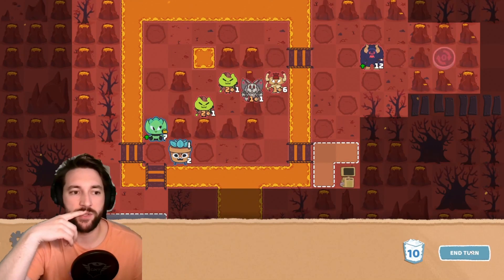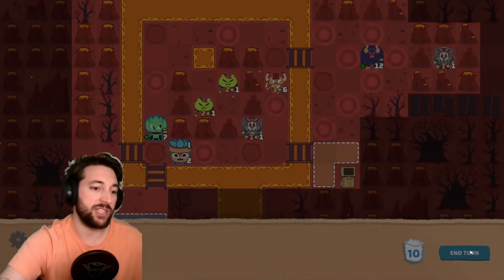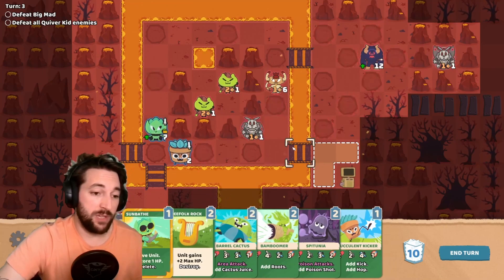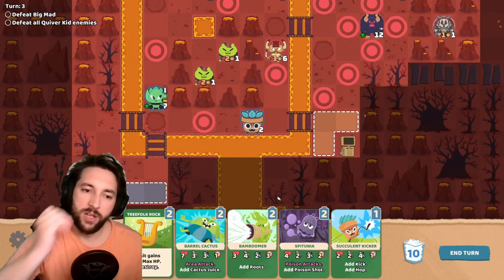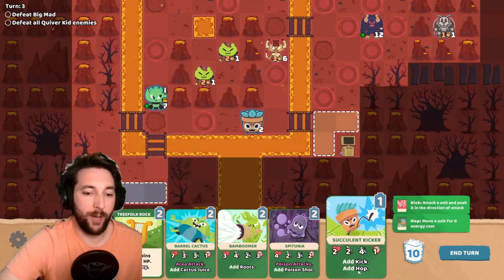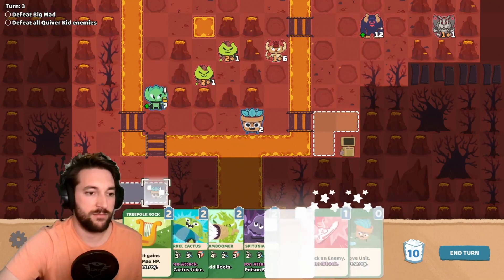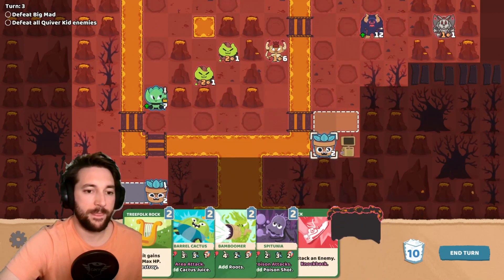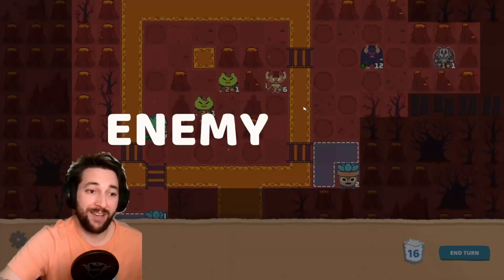I'm guessing the flying dude's going to come in closer so we can take him out. What's good is that he is really weak. Two extra HP would be really nice. So I only have the one move - I'm thinking what I could do is actually add the succulent kicker, which will give me a hop and I can move this guy to come here. That was maybe a bad turn but hey, I'm still alive and haven't taken any damage.